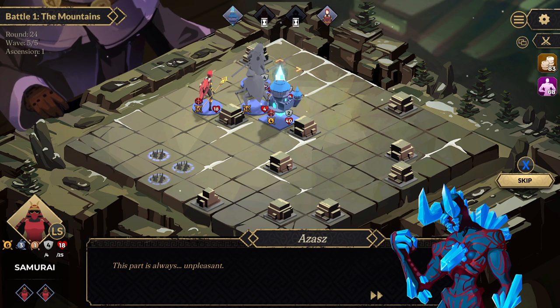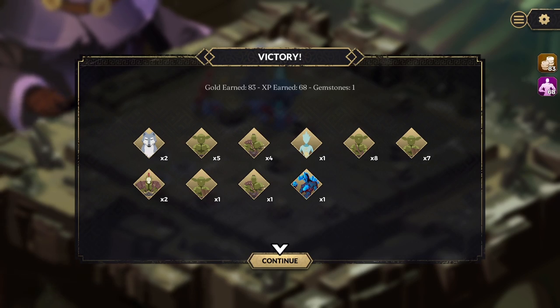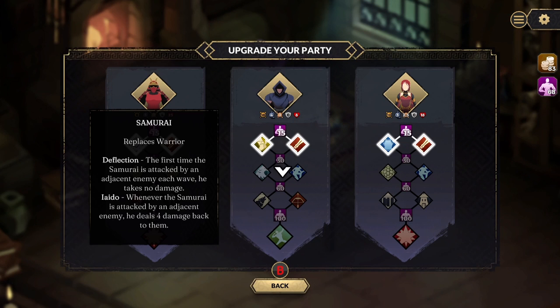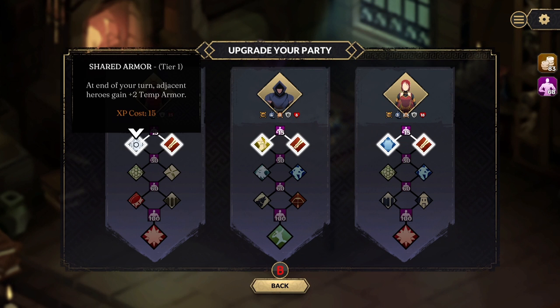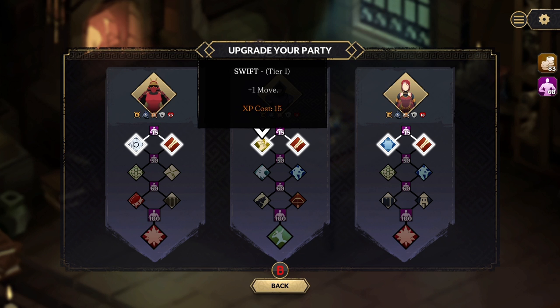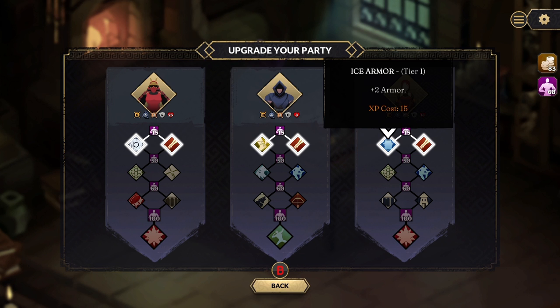There is absolutely a ton of content here for such a small turn-based tactics strategy game. I was expecting something a little bit less than what I actually got, so I was pleasantly surprised. When you complete different rounds, you earn experience points that you can spend to level up your troops — and not only your troops, you can also level up your Rook, the main character. If the Rook reaches zero life points, your round is over, so defending that Rook is the whole premise and point of the game.